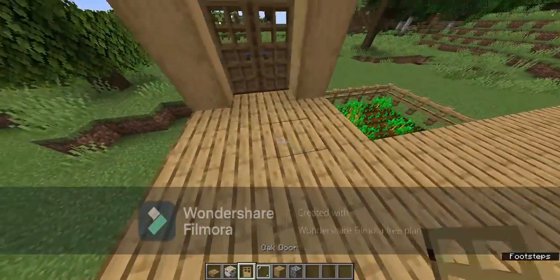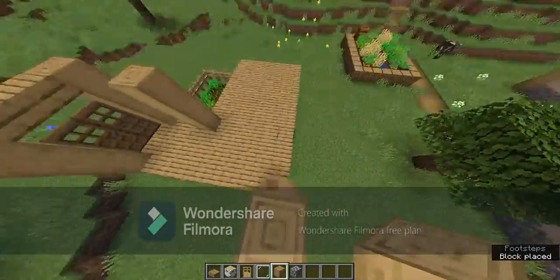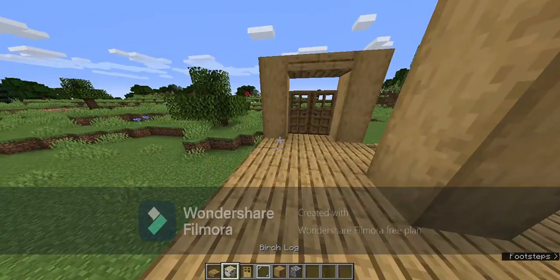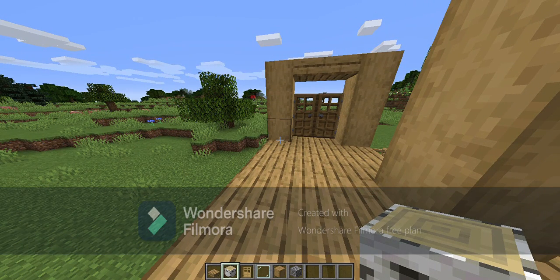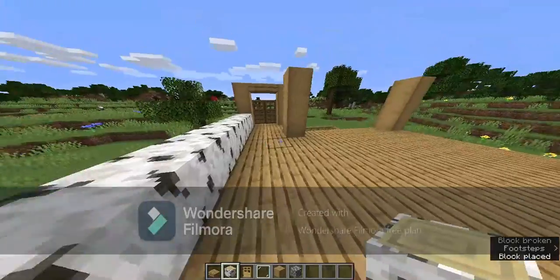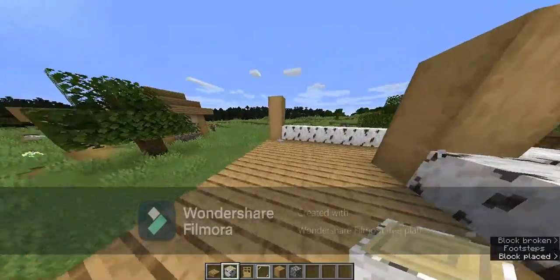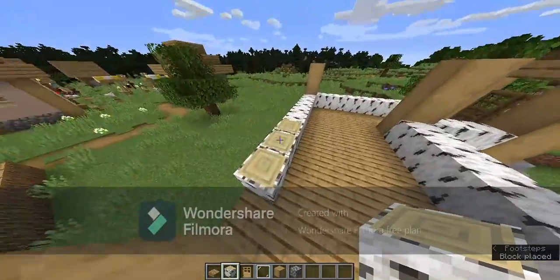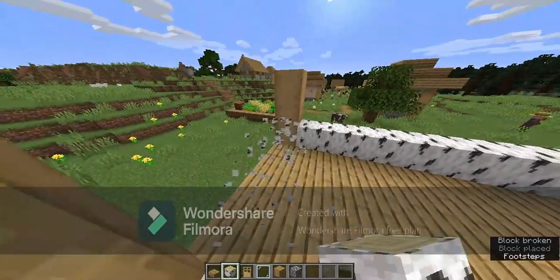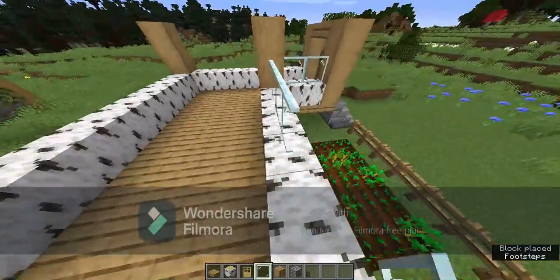Place the stripped oak log three blocks high on all corners. Then get birch log — don't turn it into wood, keep it as log — and place it all around the base of the walls. Do this all the way around from the bottom. Once the logs are placed, put glass pane all over the second layer of the house.